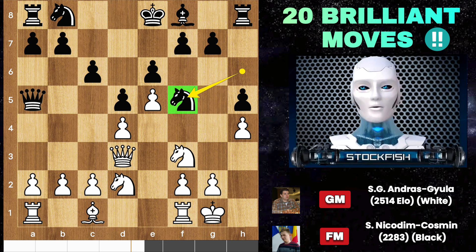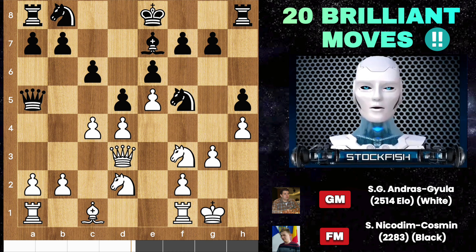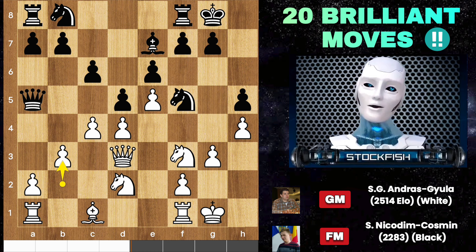Knight f5, and this knight has a very strong relationship with the light square pawns. Bishop e7 will attack it. Knight d7 and c5 are the main moves to blow up the center. C4, bishop e7, g3 — white's plan is very simple: play naturally. Castle, b3, rook d8, and white should play bishop b2, but he played rook d1.